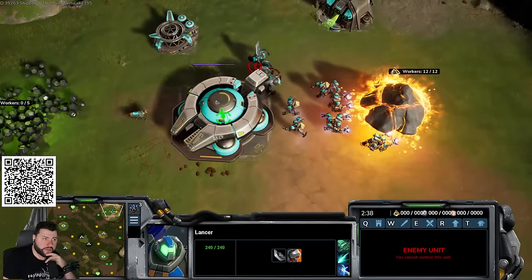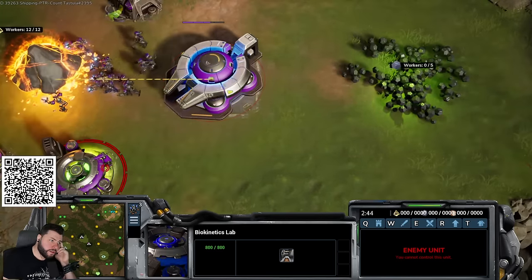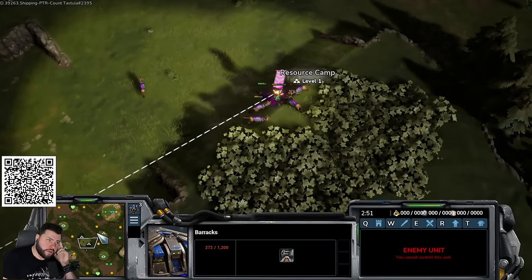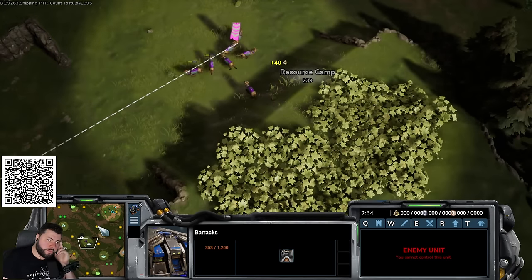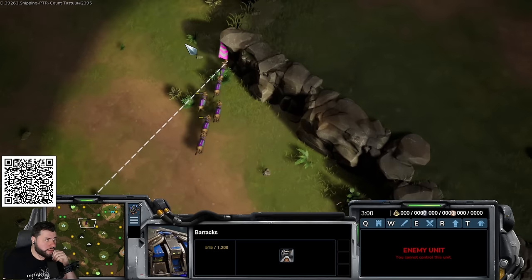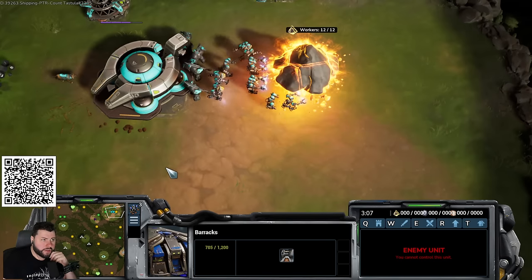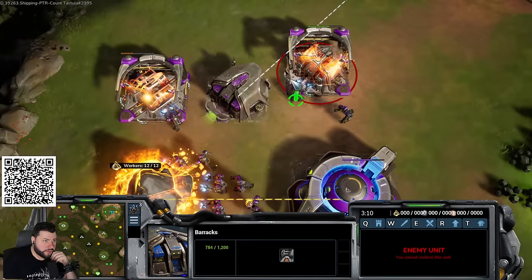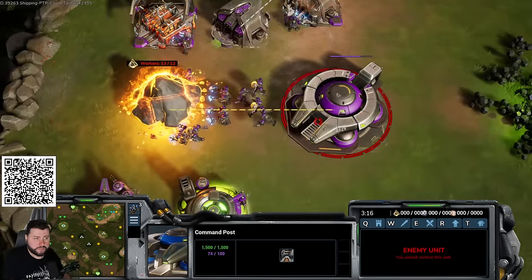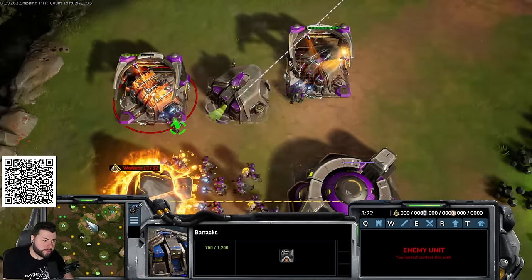Once you have 75 gas, get the next dog upgrades which give bonus damage versus light units — letting you destroy other dogs and also SCVs and bobs. You have to get them in order as they're locked behind prior upgrades. Then go up to three barracks, making constant dogs, and build the next rack once you have 150 and start to float.